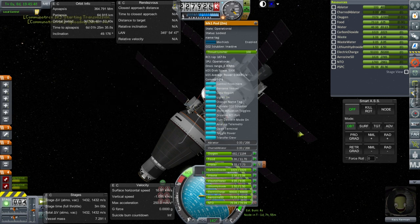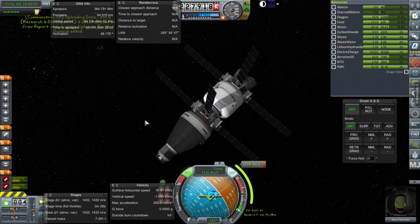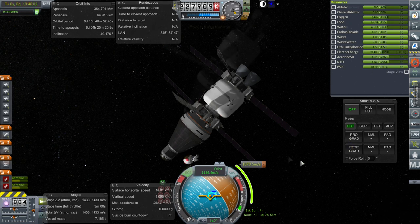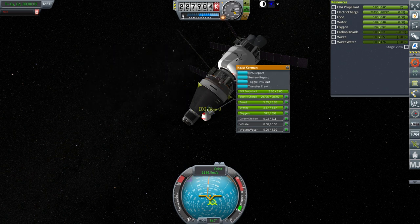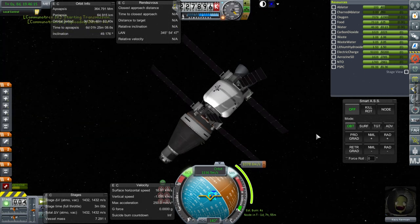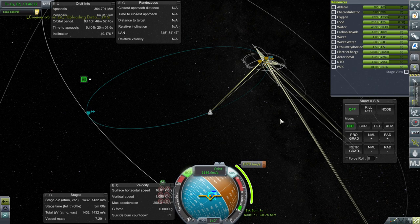Crew report, transmit. There's electric charge in the capsule. Then EVA — excellent, keep experiment, board, and transmit. Around the moon we were actually transmitting even without our antennae extended.